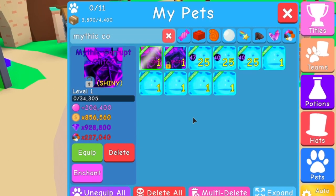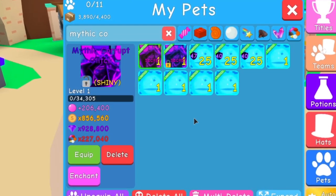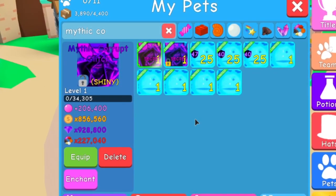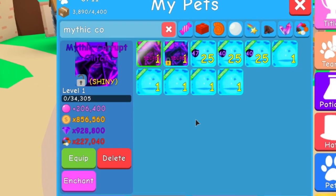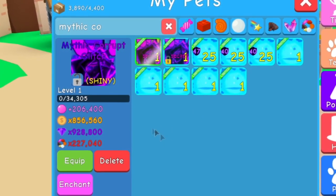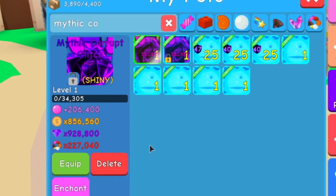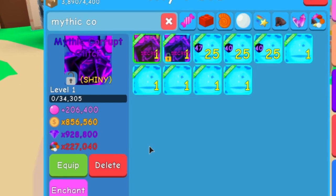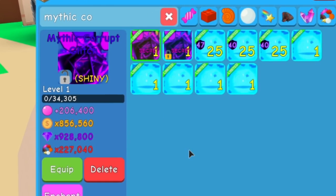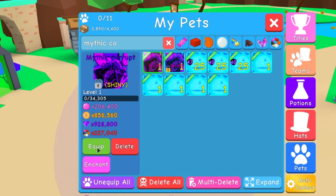Let's find this shiny — there it is. 206,000 bubble stats for level one, that's really not bad. I'm not sure what it would be maxed out. 206,000 bubbles, 856,000 coins, 928,000 gems, and 227,000 multi-currency — this thing is pretty OP for being the easier of the secrets. Let's equip this and check it out.